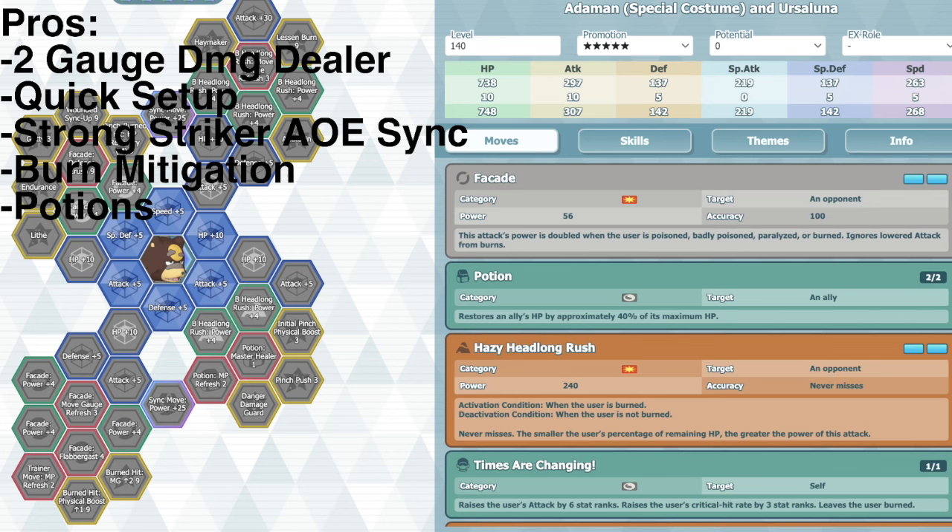As long as the user's burned, it's just active. So just make sure you don't accidentally run a support that has Healing Hand on your team - like Misty Starmie or Confie - that accidentally heals his burn.